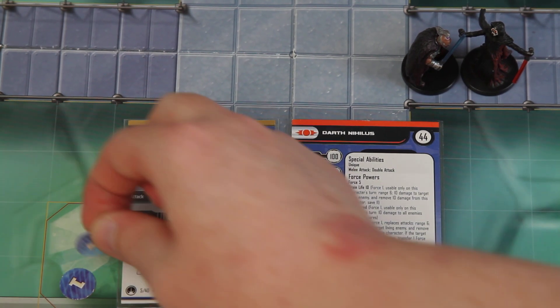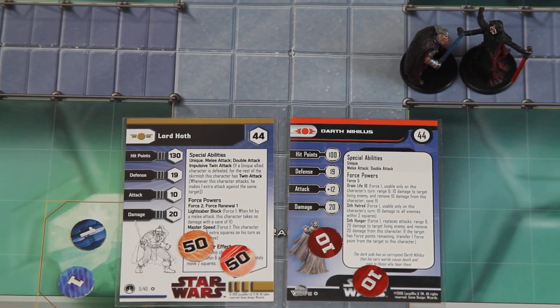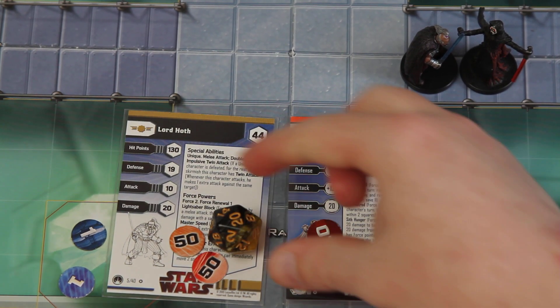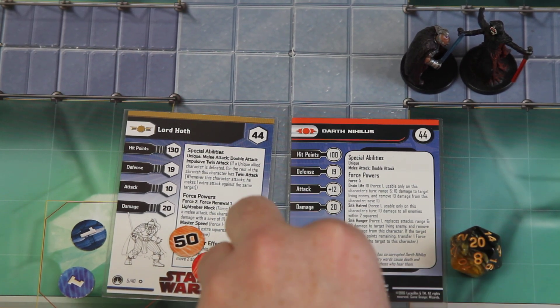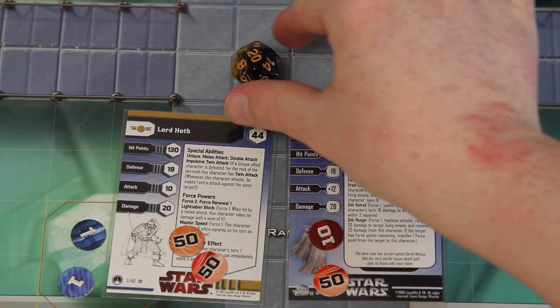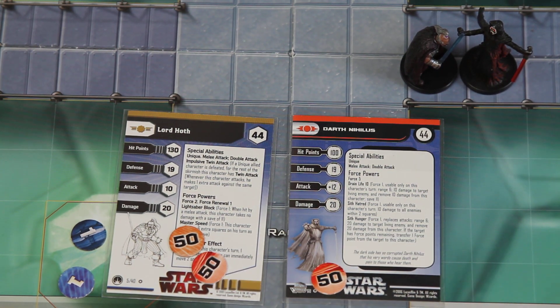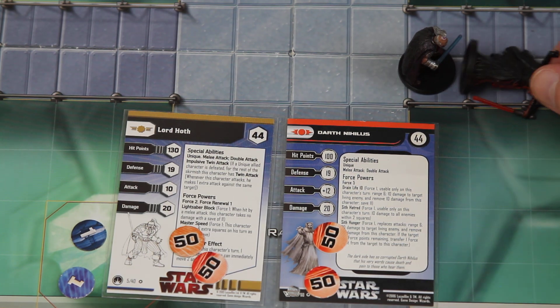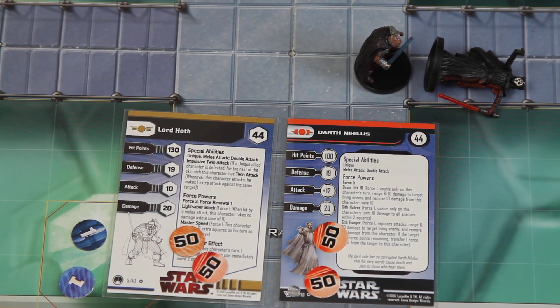Lord Hoth activates and gets his force point. He does his double attack needing 9s — another critical, rolls a 20, that's 40 damage, bringing Nihilus to 60. And then another 20 damage. Wow. That puts it to 100 and actually defeats Darth Nihilus. Two 20s in a row takes him out.